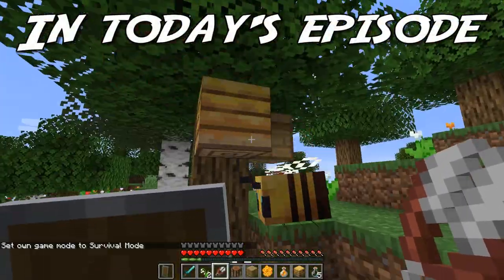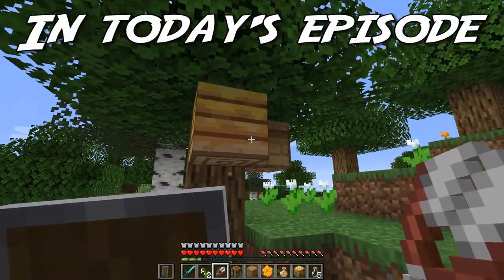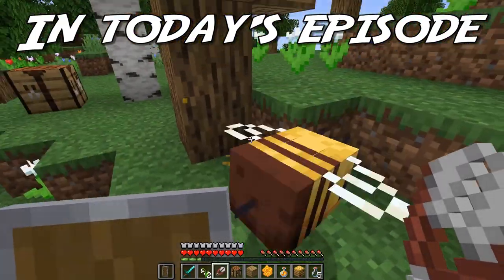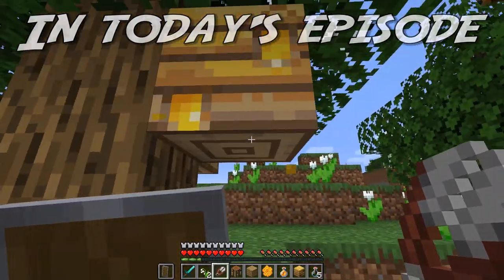Oh, here we go. Dropping off the nectar. Bees are popping out. Oh, there it is. See it? It's dripping. It's full. Get out of the way, little buddy. I need that. I need that honey.